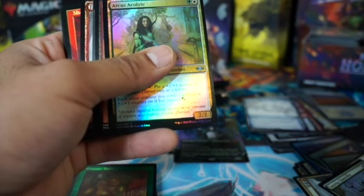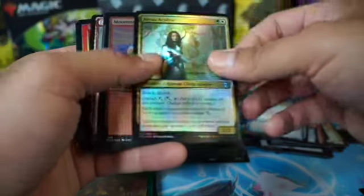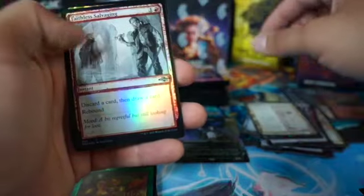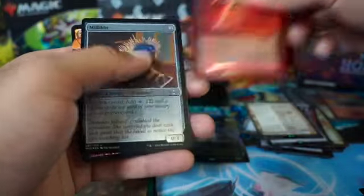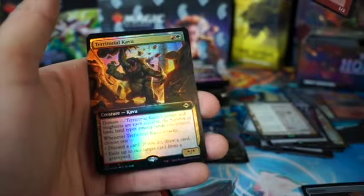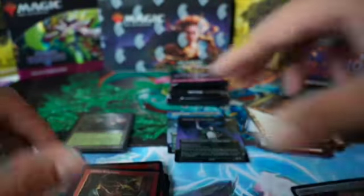Heart of the cards, come on - can we do it? Get the fetch land, can we pull something? We got some Land Soul tiles. Oh, there's a saga - let's go! Got some Faithless Savage, Mind Collapse, Millicent. Goblin Engineer, Tarot Caillou - dang, no fetch lands.